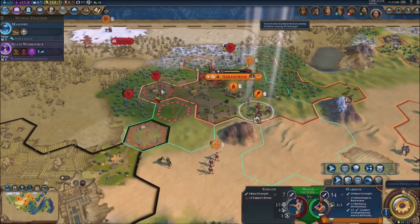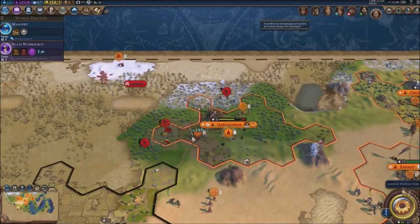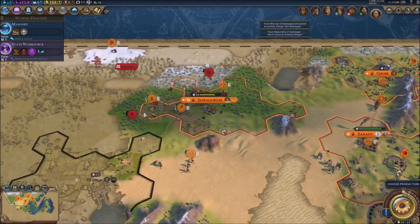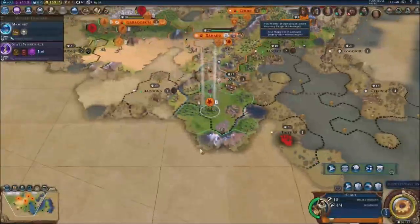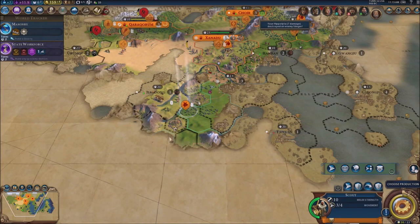We've got some problems with the capital right now. We gotta deal with the barbarians first — they seem to be a problem right here. We gotta handle them real quick, then continue to explore whatever is to the south.